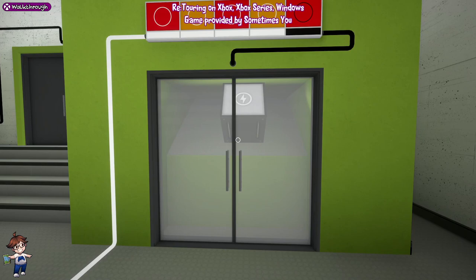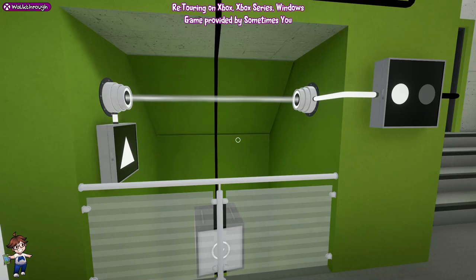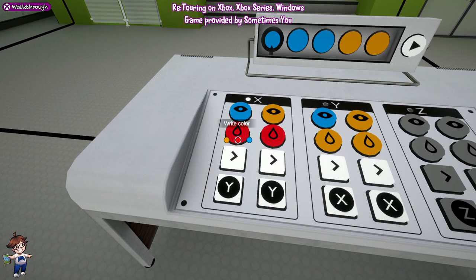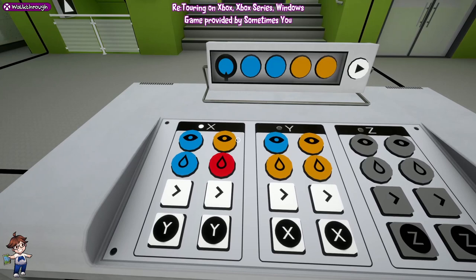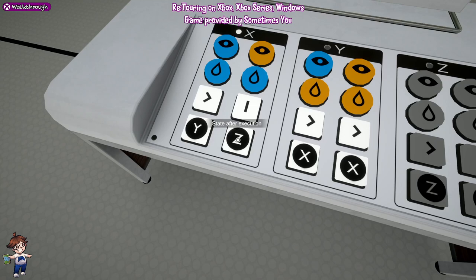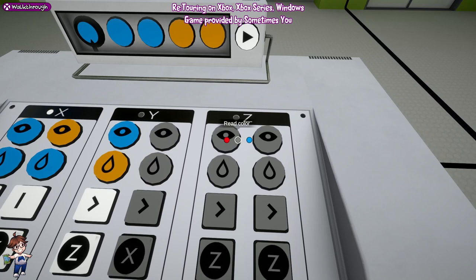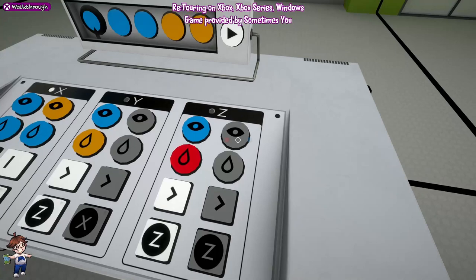Now we're going to lob the box down here - reset the puzzle. From the left: blue to blue, right, Y; and then orange to blue, pause, X; and then it's going to be blue, orange, right, Z. Make the second column of Y greyed out. Then Z is going to go: blue, red, right, Z; and then orange, orange, right, X.